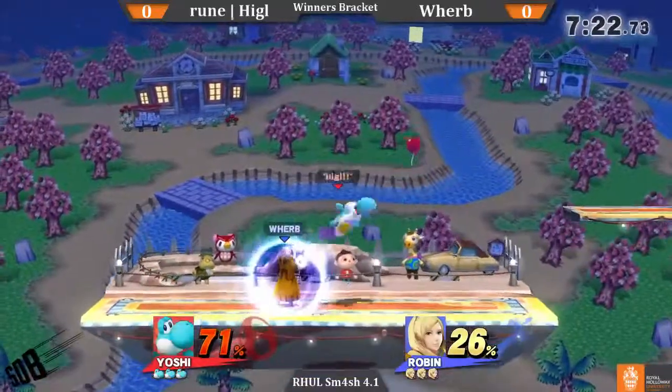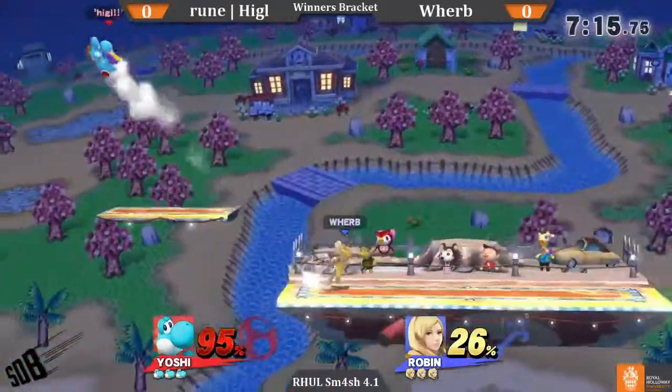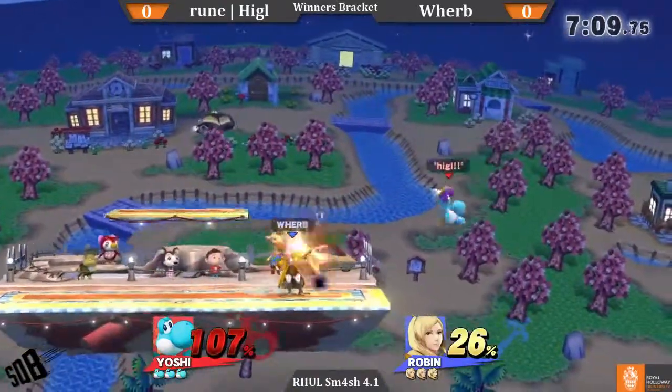I think his stage two projectile lightning though has knockback. Yeah. Arc Thunder - you can get Arc Thunder into checkmate, the down throw up air, which is incredibly strong. Or like, Arc Thunder into up air.